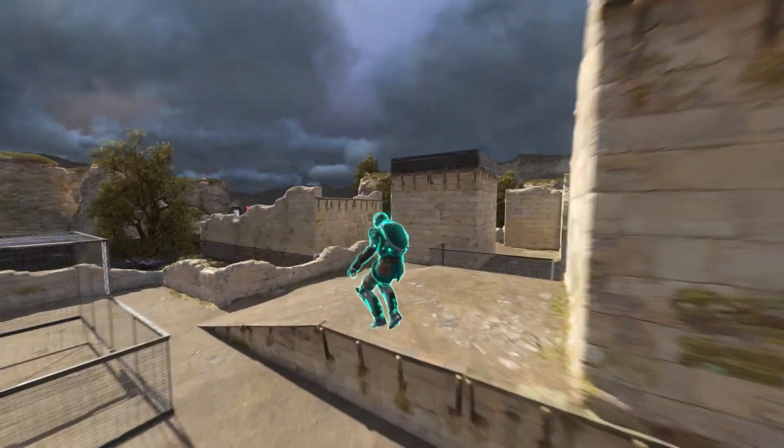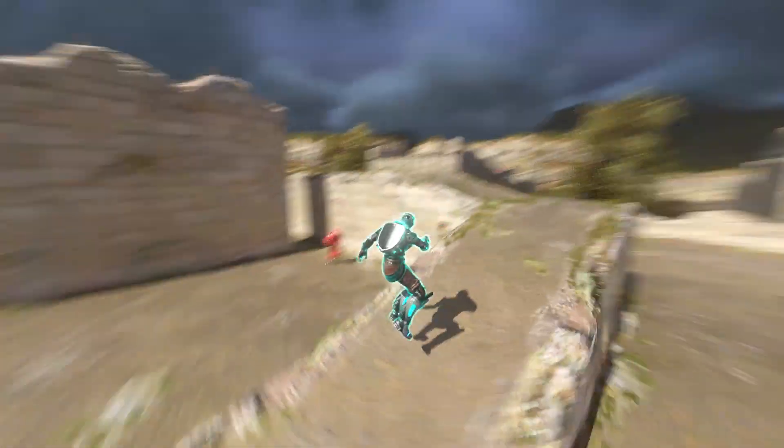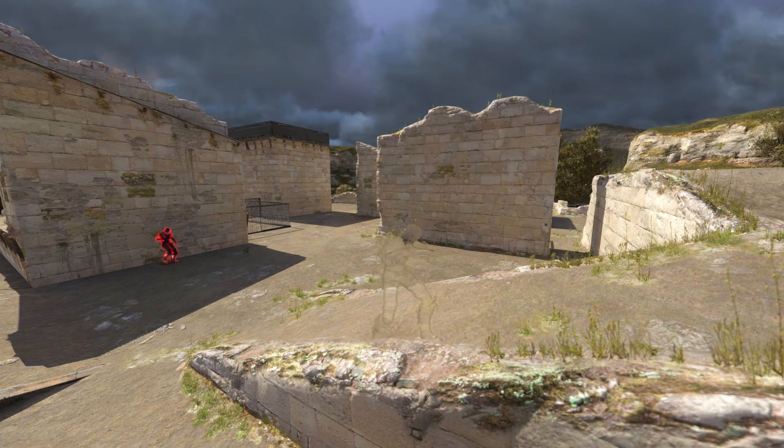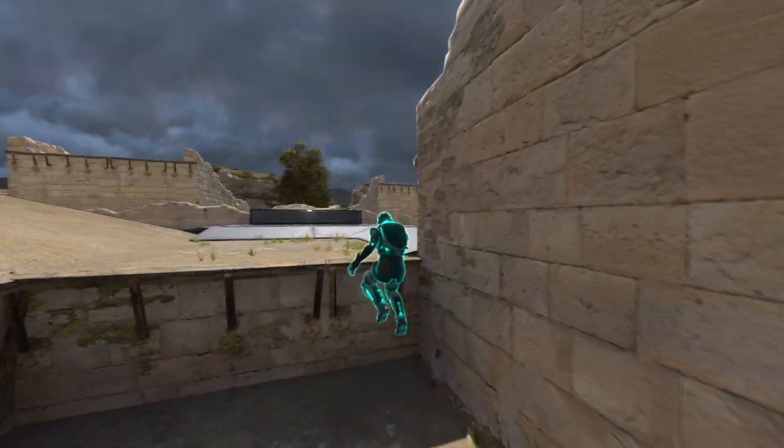Knowing the distance to your opponent is really important. If you're far enough away, you will be able to jump to avoid fire. If you're too close, the time it takes to jump will be too long, and he'll be able to predict where you're going to land, or where you'll be mid-jump and really land on you in mid-air.